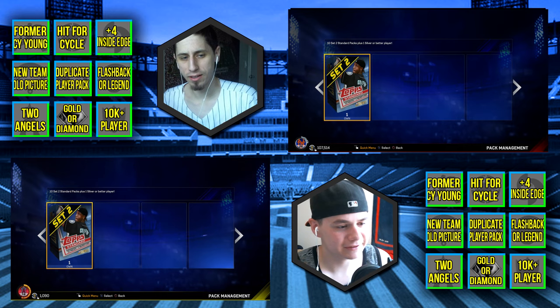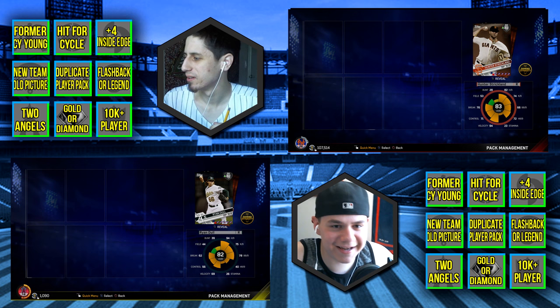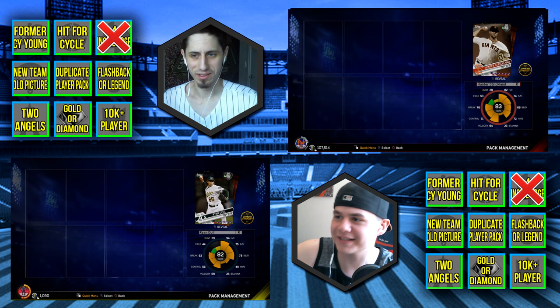Alright, I'm ready to roll into these packs whenever you are. Let's do this, let's get into these packs! Alright, open pack — here we go. Let's see what the topper is. Fire! That diamond — oh, I got Ryan Dole! But that's a plus-four inside edge, let's go! Oh yeah, I got that too — Hunter Strickland! Booyah, check that off, let's go! We both got it.